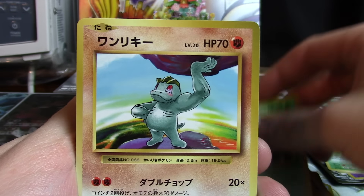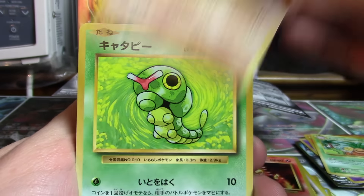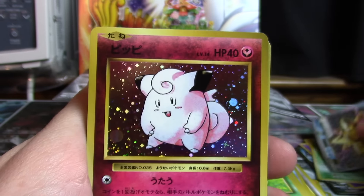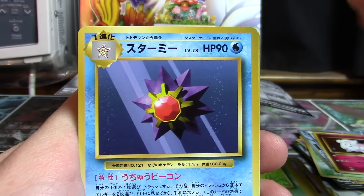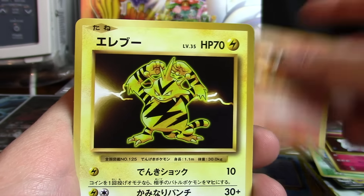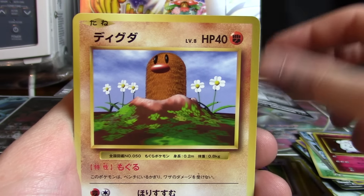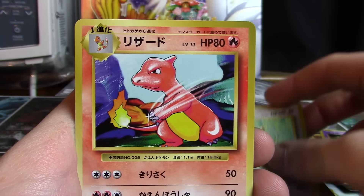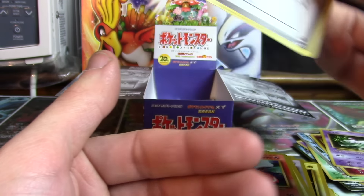We've got Koffing, Weedle, Machop, Magmar, Sandshrew, Caterpie, Starmie, Brake, Clefairy, Starmie, and Charizard Spiritlink. Then Seal, Vulpix, Electabuzz, Rattata, Diglett, Voltorb, Mew, Raticate, Charmeleon, and Energy Retrieval.